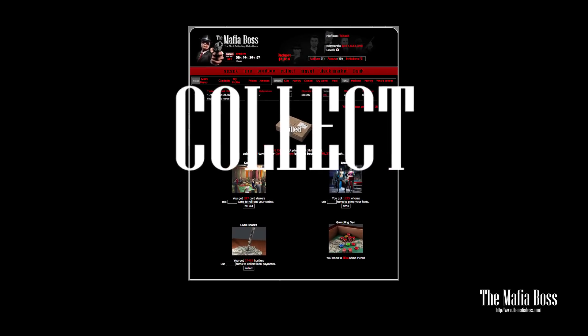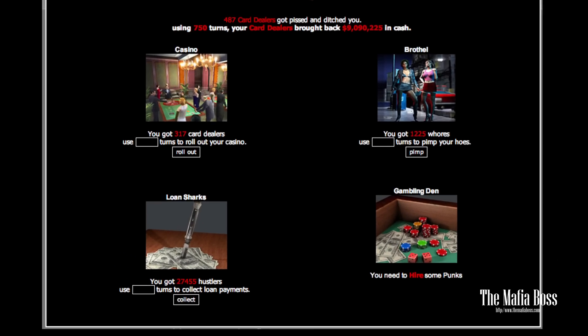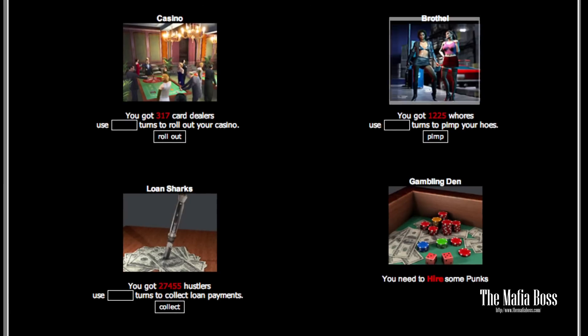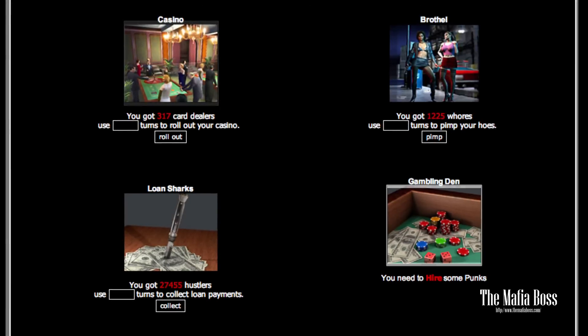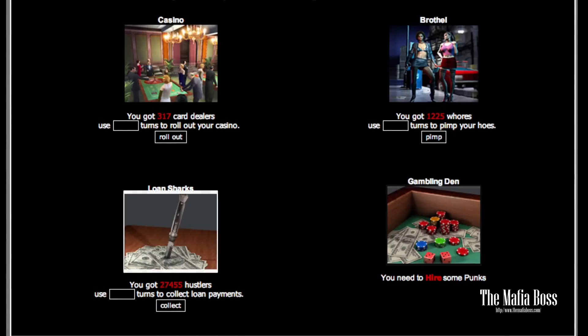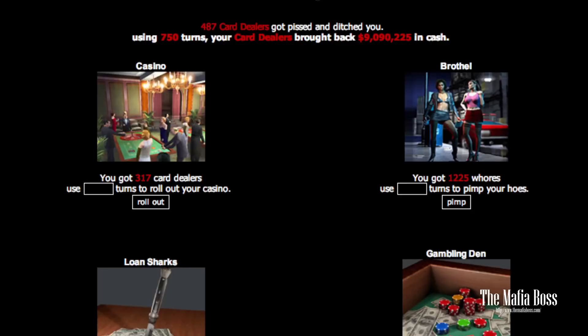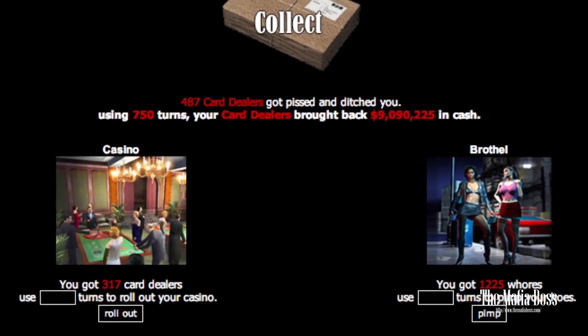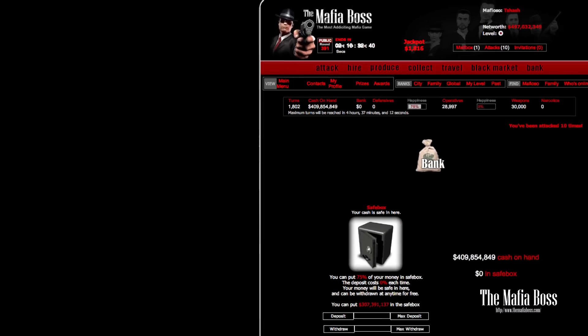Collect. Now you've got your team — what can they do? Exactly — send them out to make money. Use your turns to pimp your hoes, to generate money from your casinos and to push people to bet, and use them to get your hustlers to collect loan payments. But be careful because by doing this it will make some of your guys unhappy and they will leave. Now with all that cash you've got, you need it in the bank.